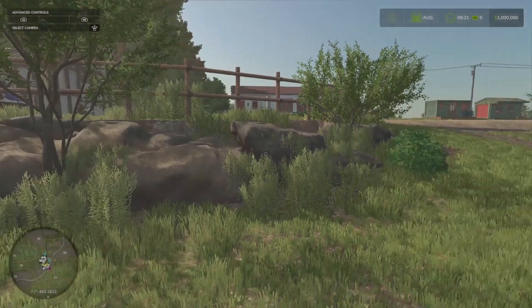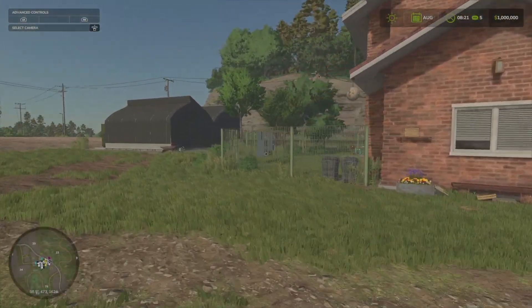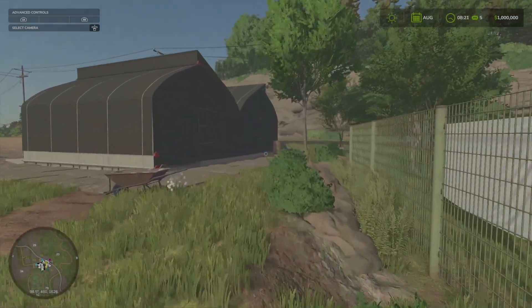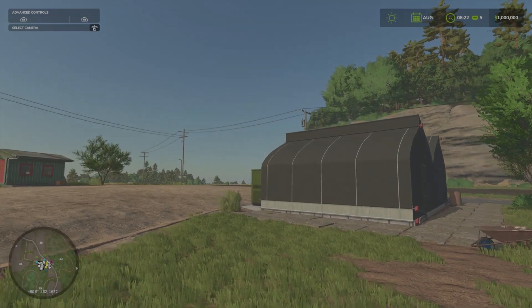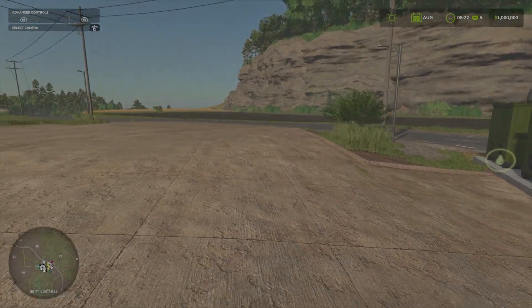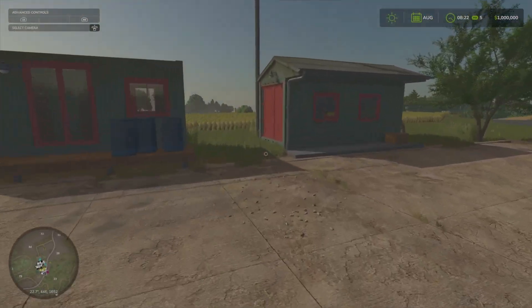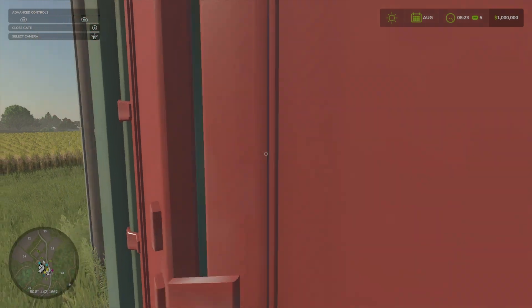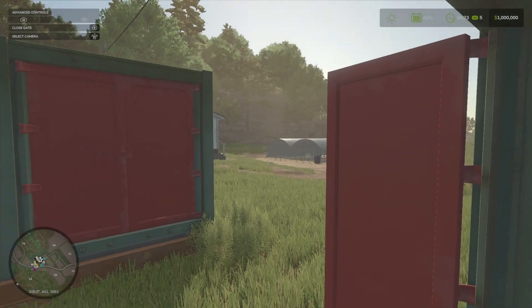As we continue to explore, you can see our mushroom greenhouse. It's very dark because mushrooms like dark. You can feel the water in the back here, and there are doors on the front that you can go into. We have some electrical sheds here for decorative decoration — they're a little bit smaller and you can put pallets in here, maybe, or something like that.